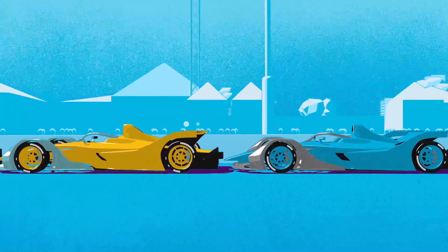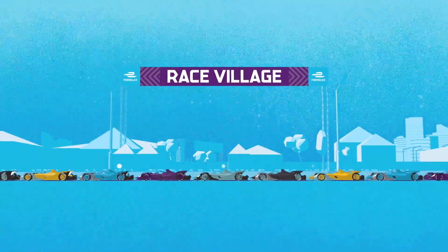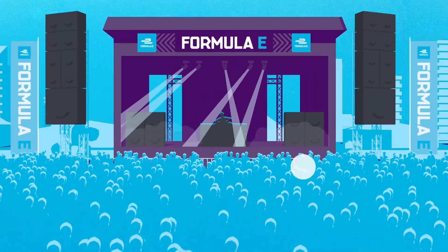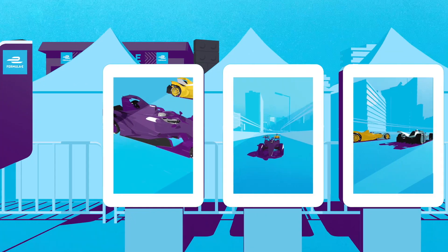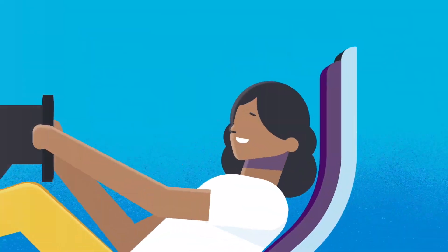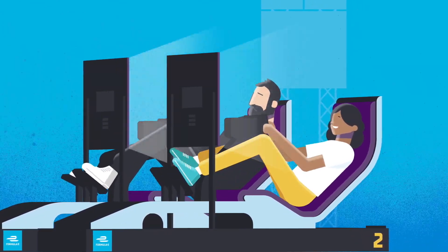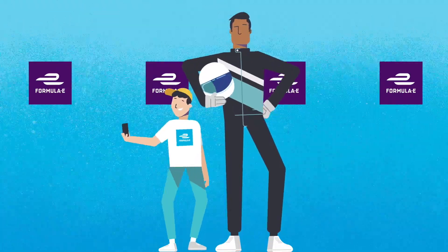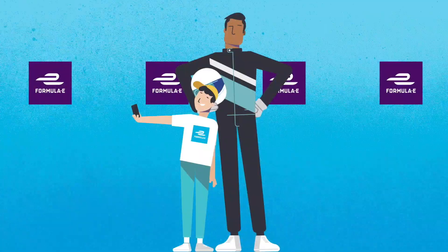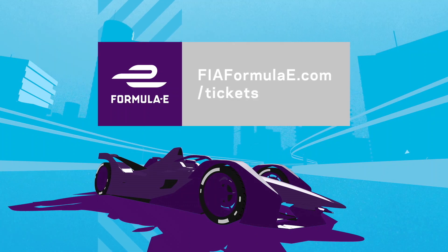The Race Village is a dedicated area for fans and their families to experience the world of all-electric street racing. There's live music, street food and entertainment, as well as a host of interactive displays from electric car manufacturers. Fans can set lap times on race simulators, and the fastest fans are invited back to compete in a virtual race against Formula E drivers, while driver autograph sessions give everyone a chance to grab a selfie with their favorite driver. Check out fiaformulae.com slash tickets to get all the info on upcoming events near you.